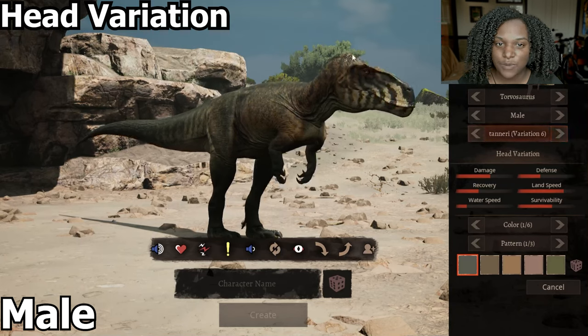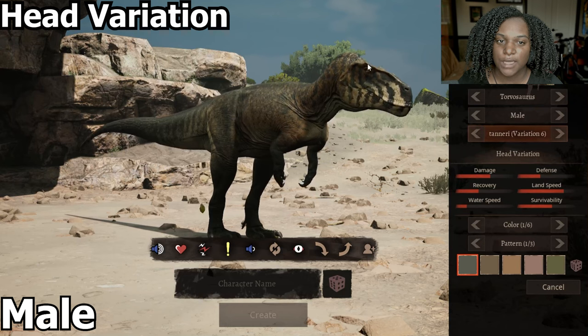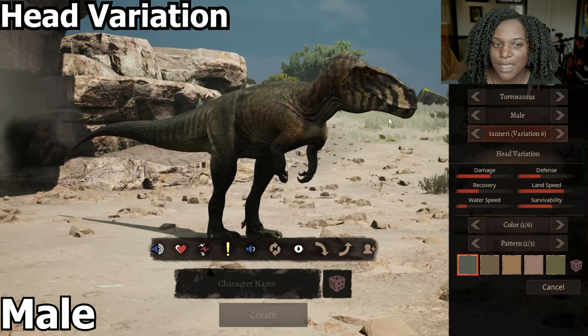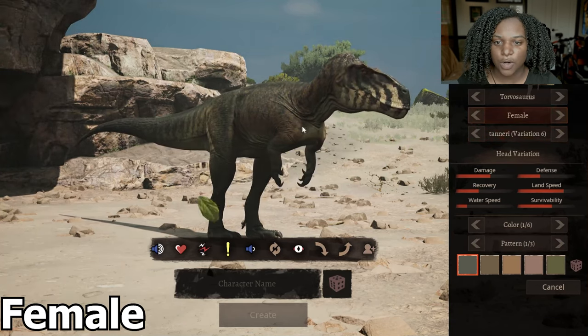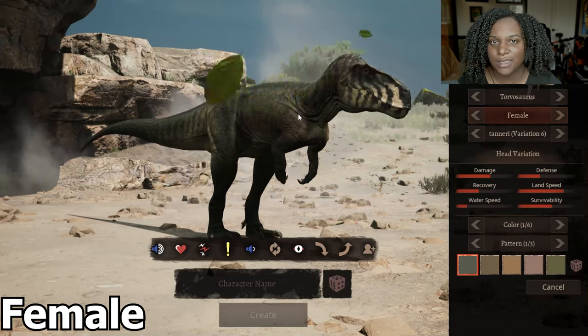Next we have the head variation, where the back of the head is a little bit higher up and more exposed — it's not as smooth. We still have the crest but it's more like the standard version, and the jaw is a little bit different. The female skin is just a darker brown on the back color but otherwise looks pretty much exactly the same.